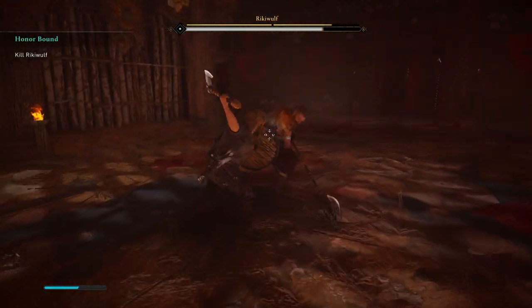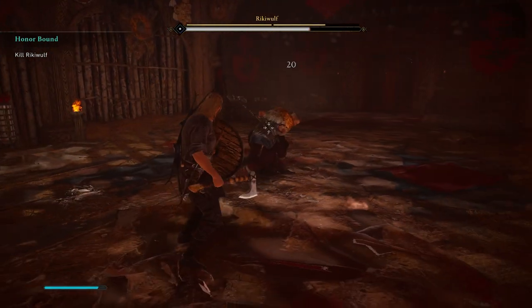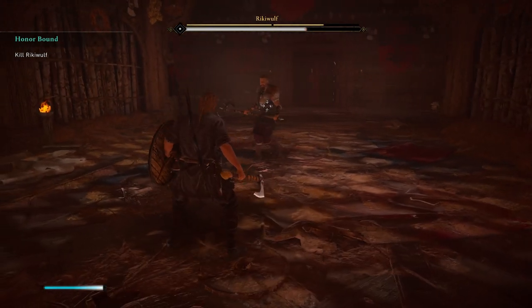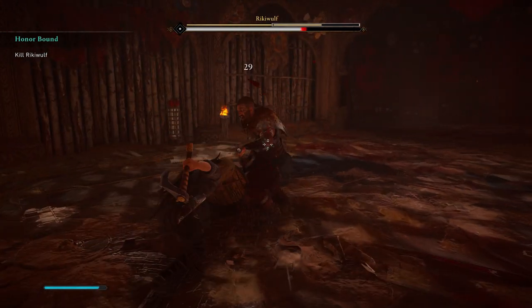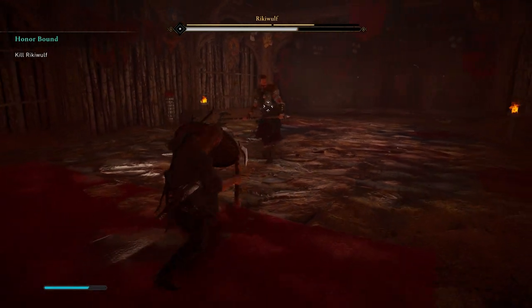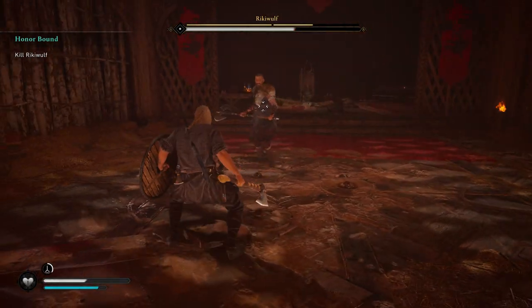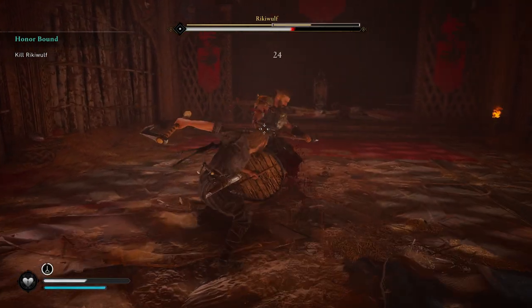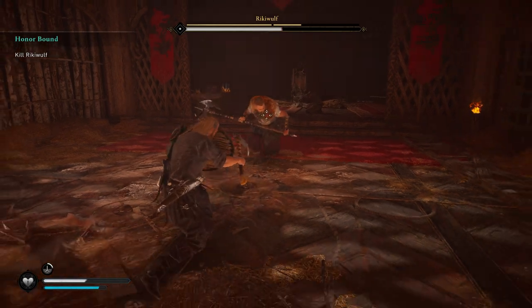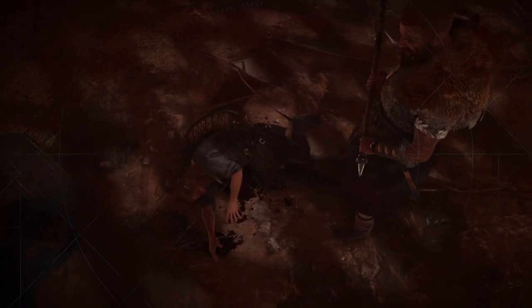Do we have stamina? Yeah, that's the blue bar down there. That's a lot to care about. I don't even see our health. He has a double attack — he got us. He was staggered there. That's a one-hit indeed. Good to know.